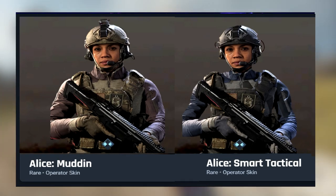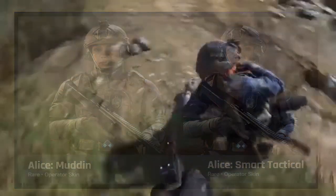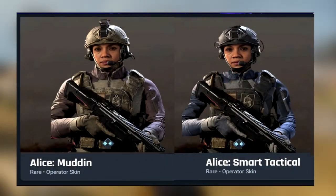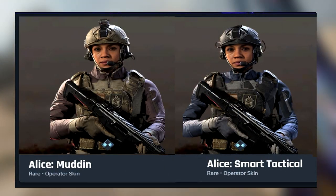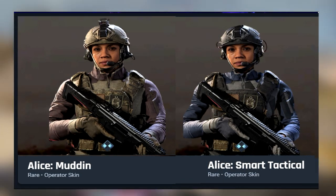First up, we have Alice's Mudden and Smart Tactical skins, both modeled after the released Demon Dogs and Boss Lady outfits. The Smart Tactical skin is shown here in footage — you can see the stock blue appearance has a more aggressive tactical uniform in the field. The Mudden skin I don't have footage for, but its color pattern sticks to moths and tans, which would not blend in nearly anywhere in Warzone except for maybe the train station.